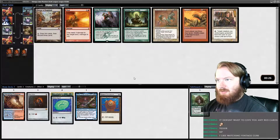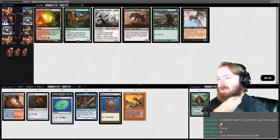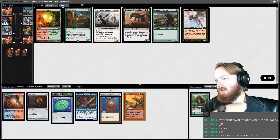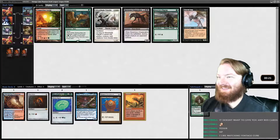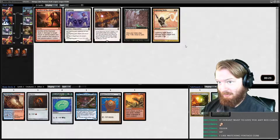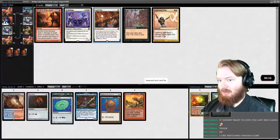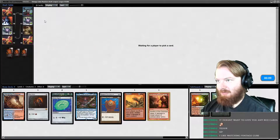I think because we're doing the artifact ramp thing, this is a Wildfire deck. I play Wildfire. I think this was the pack — either this pack or the next — that had Mishra's Workshop in it, which I took the Mox over. We'll take Copper Line Gorge because there's nothing else really in that pack we need. Bonfire could potentially be a lot of damage. We could play Land Tax just to get a bunch of lands out of our deck. You know what, I'll take Bonfire.